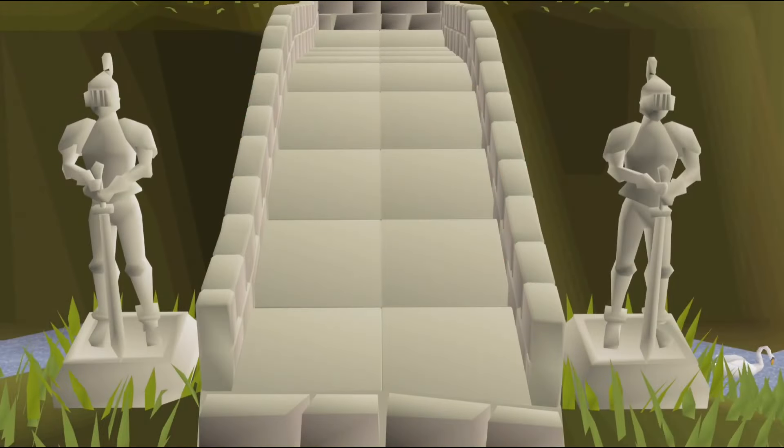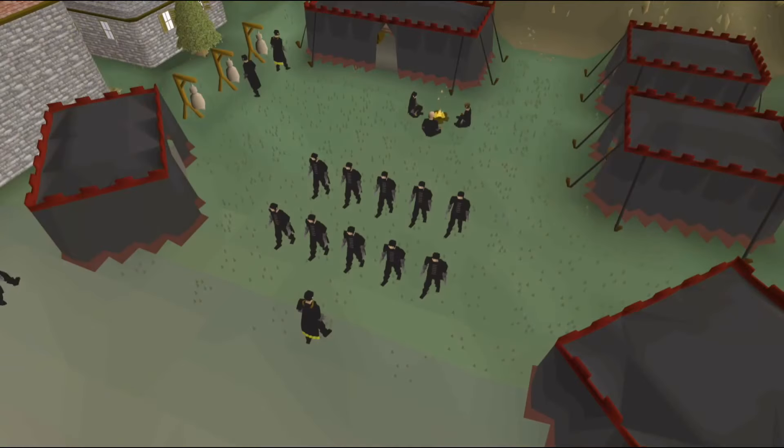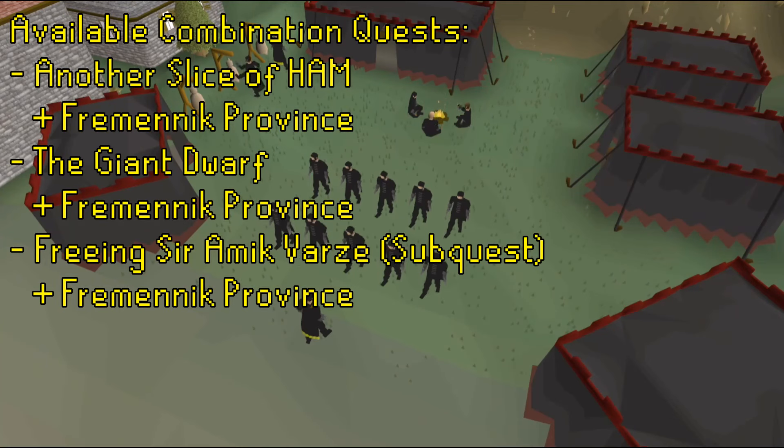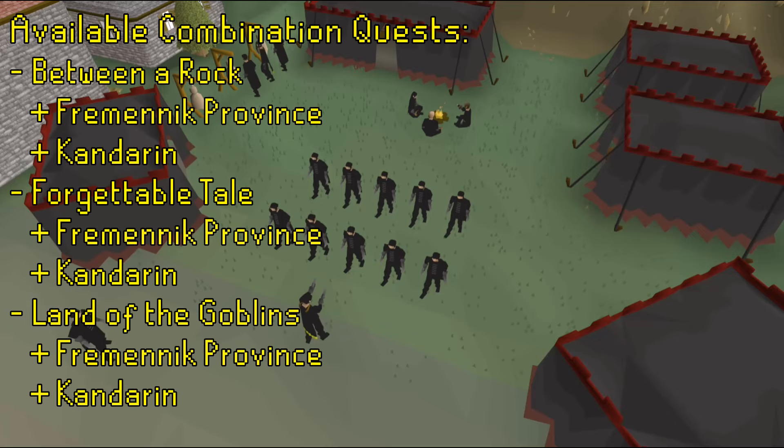The following quests are also completable with specific region combinations which include Asgarnia. A Tale of Two Cats requires the Desert region. Defender of Varrock requires both the Desert and Fremennik regions. The Slug Menace requires both the Desert and Kandarin to complete, while the quests Wanted, Slice of Ham, the Giant Dwarf and the Recipe for Disaster sub-quest for freeing Sir Amik Varze require the Fremennik region.